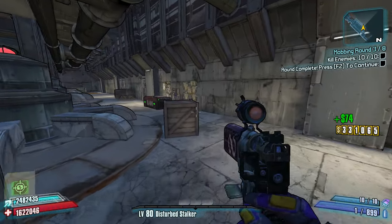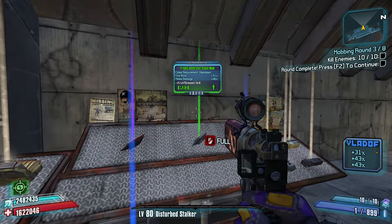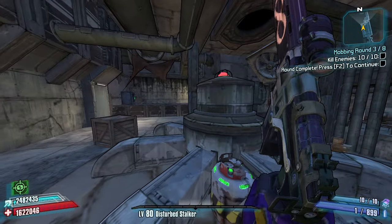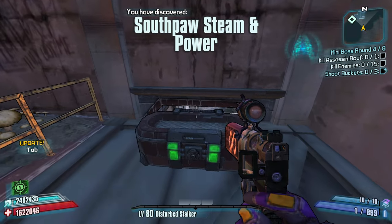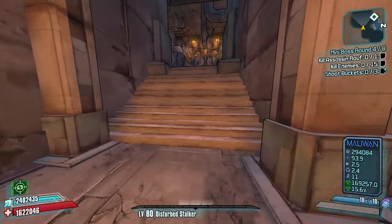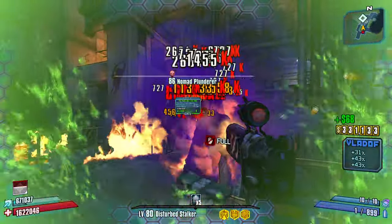Oh wait — I can take — I didn't even realize with the Infinity I can take — I'm minimizing on so much damage it's insane. I didn't even realize: the whole reason the Infinity is good on Zero is because you can use it to stack up One Shot One Kill. Yeah, yeah, yeah! Okay let's do it then — I totally forgot about that synergy. Now One Shot One Kill is always active.